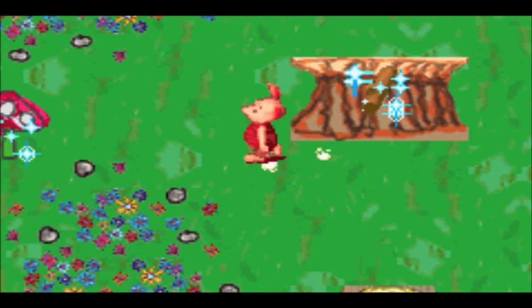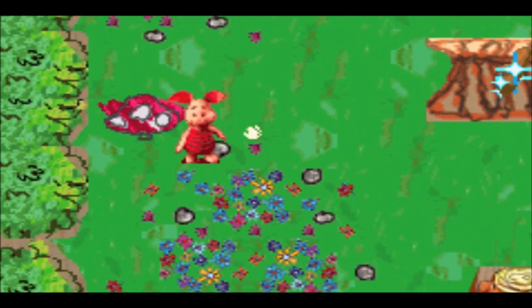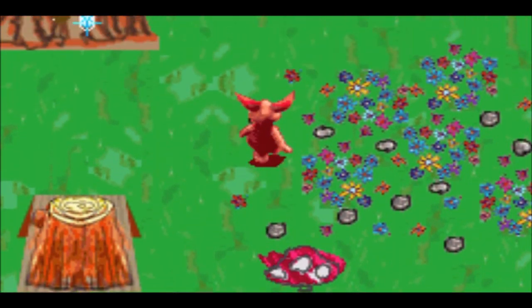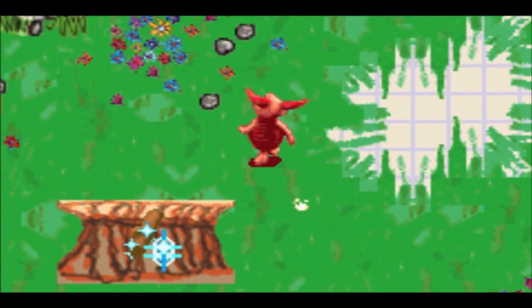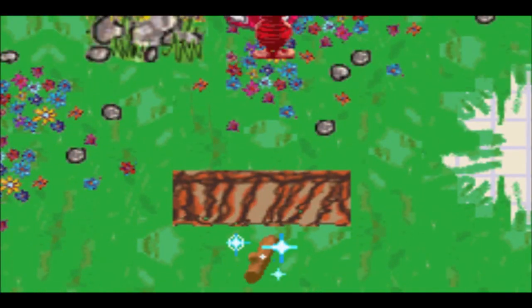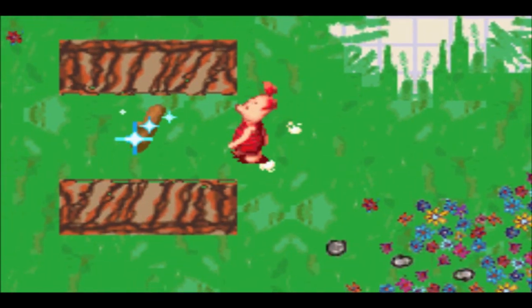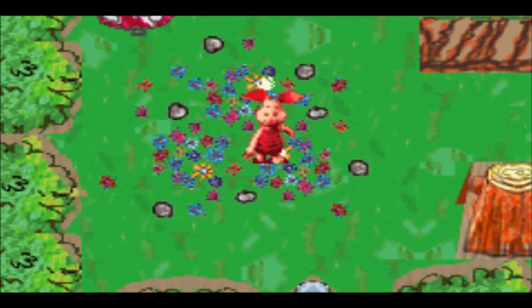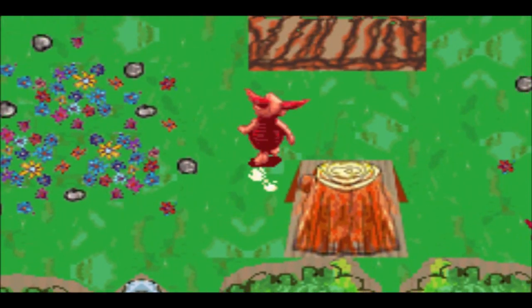Eeyore's house is currently closed, so something tells me we need to activate all those mushrooms at exactly the right moment. Let's quickly do this anyway, and that way we can get a piece of wood, so we can go back to Roo's actual playroom.